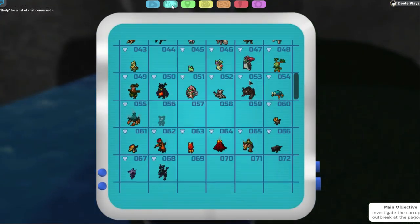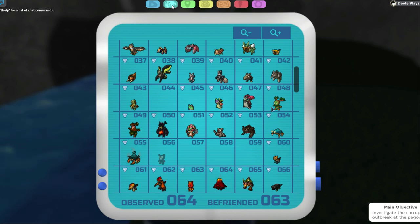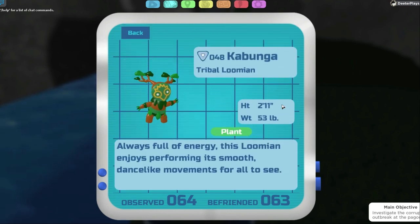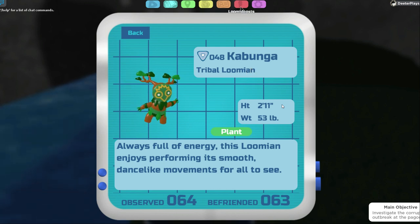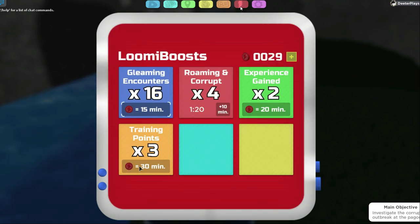So to recap: the Sluggling gives you plus Special Defense. The next one you'll run into in the wild is the Kaboonga, found mostly in Route 4 — beating one gives you plus Speed. You always get plus one for each one you beat, unless you have your Lumi Boost on. With Lumi Boost active, training points are times three, so you get three points per defeated Lumion instead of just one.